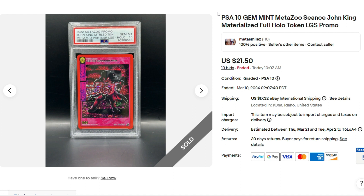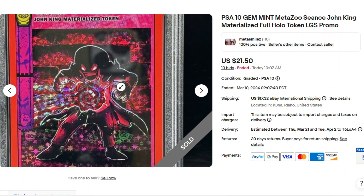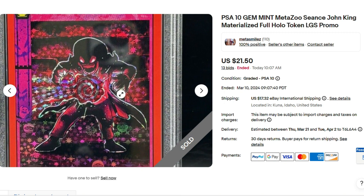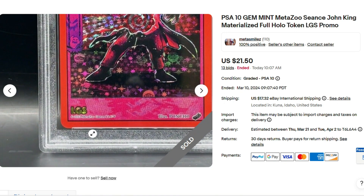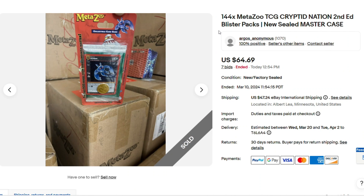This is one of my favorite MetaZoo cards that most people haven't seen. I have one as a PSA 10, and this one sold for $21.50. I just love that artwork. I don't know much about John King, but that is badass. It's an LGS exclusive promo card. Here we have another 144 second edition blister packs that sold for only $64.69.